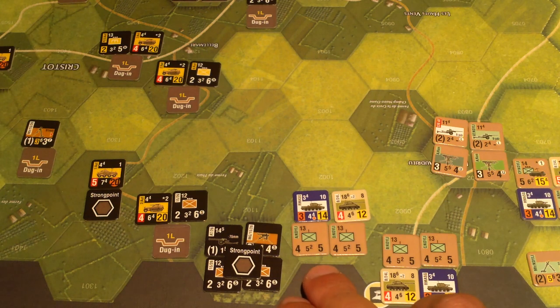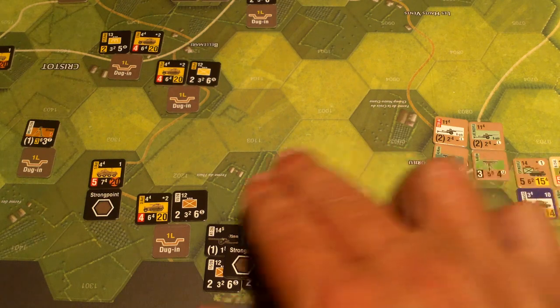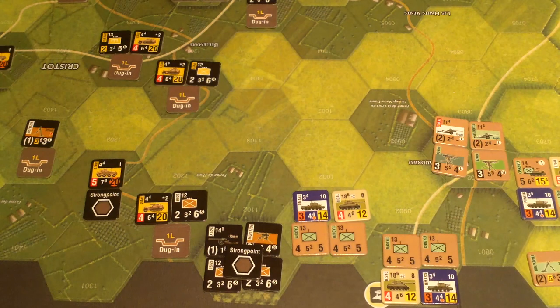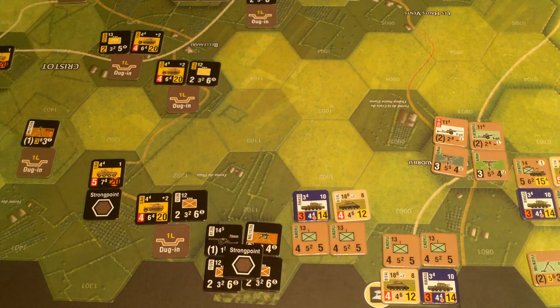Infantry must stop movement when entering an enemy zone of control; armor doesn't care. But you may always make an assault provided you have enough movement points remaining. I considered bringing this unit over here and doing a combat during the combat phase instead. I think it might be better to assault, but I haven't played enough to have a gut feel yet. Infantry moving into woods costs two. They went one, two, three, four — they still have one movement point left. Tracked units going into woods cost six, so they can get in and do the assault too.